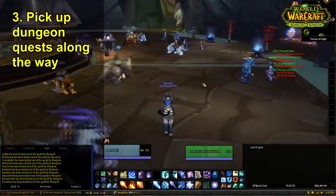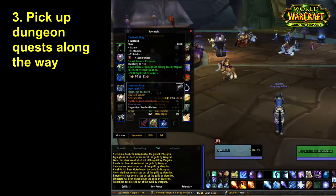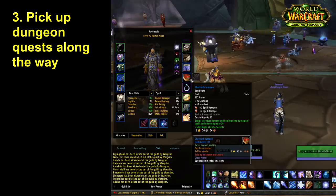You have to kill the guardian at the end, and you'll get two blue pieces of gear. One of them — the Shattrath Wraps — is pre-raid best in slot, which I have on my mage right now and it's ridiculously strong. I also got boots called the Shattrath Jumpers, which are also ridiculously strong — 29 spell power with two gem socket spaces for spell power gems.